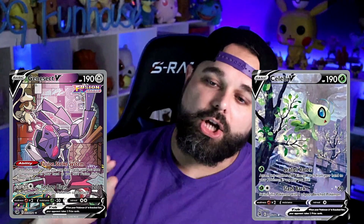There are a couple of honorable mentions I want to get into before I give you guys number one on the list. I'm going with both V Alternate Arts for Genesect and Celebi. The Celebi artwork is just great — it is such a phenomenal artwork. I love it so much. It's probably my favorite artwork in the entire set, even over the Gengar. The Celebi has this dark, like, evil scent to it, but it's just Celebi — one of the cutest Pokemon in the entire game.